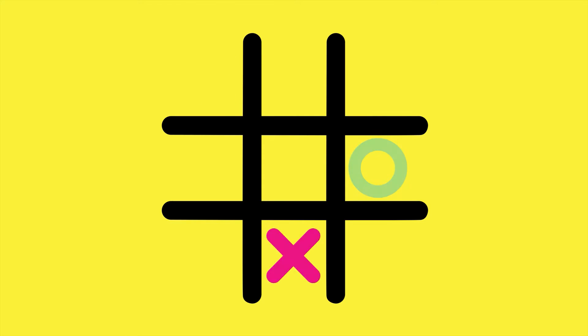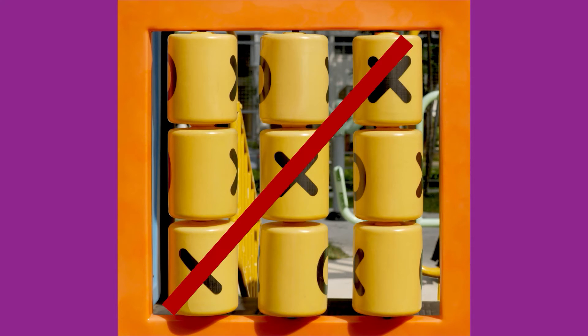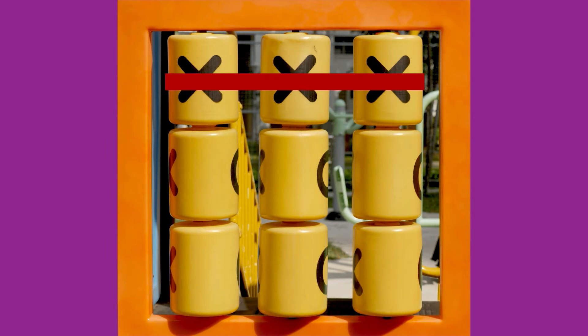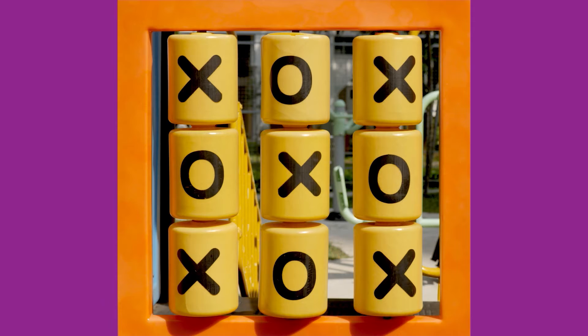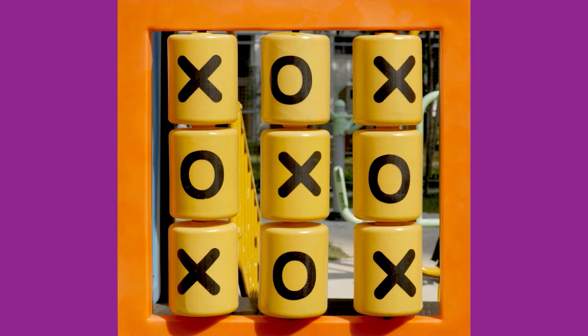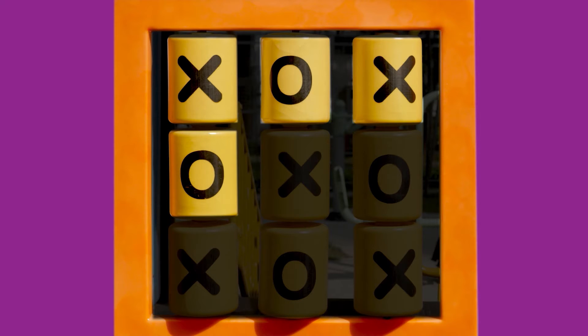Tic-tac-toe is really a simple game to understand. Each player takes a symbol, usually a nought or a cross. The aim is to get three noughts or three crosses in a row. If you look at the board, you might think that when you start, you have nine options — you can put your symbol on any of these nine squares.